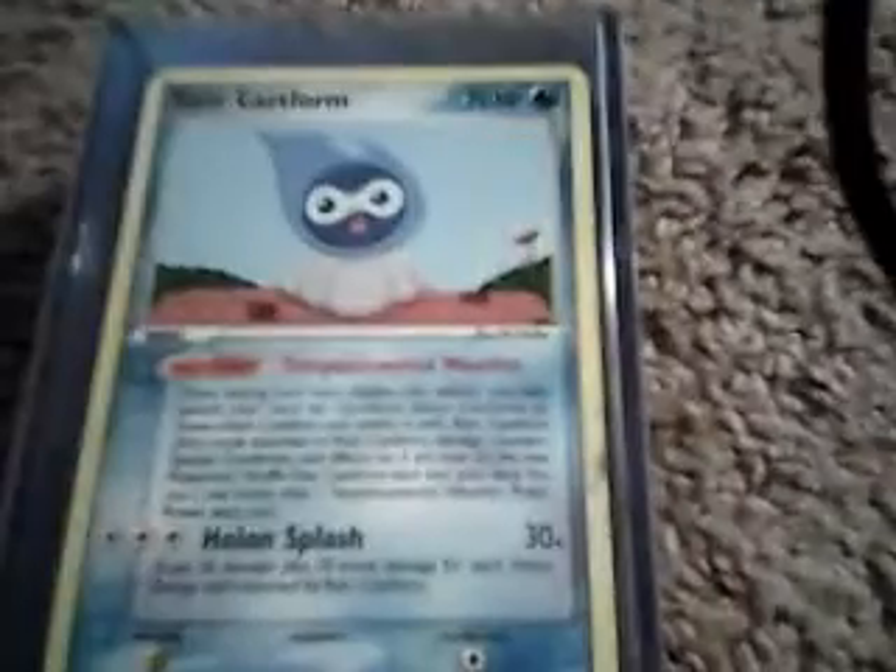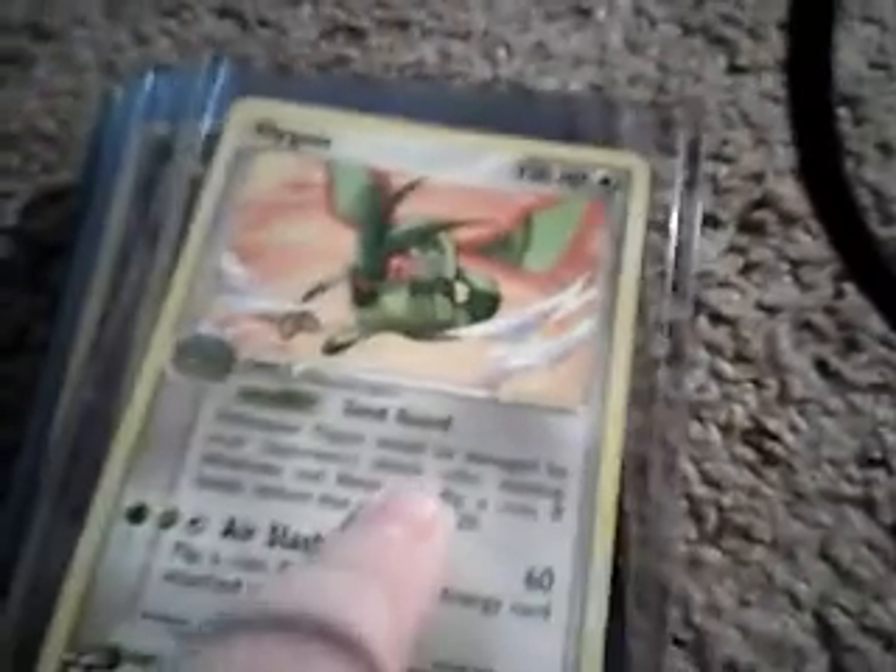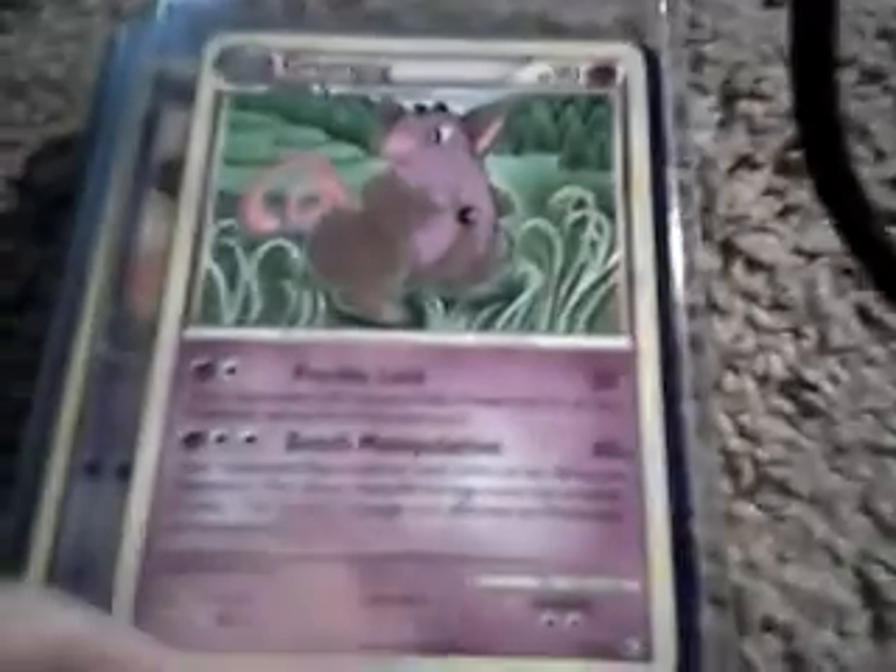Lapras, Feraligator, Raincastform, Dawnmega, Seviper, Hippodon, Hitmantop, Zangoose, Flygon, Swallow.